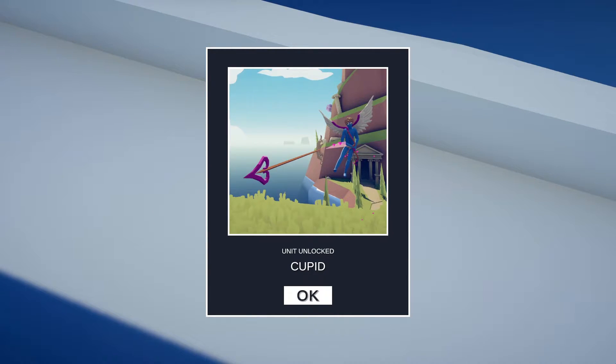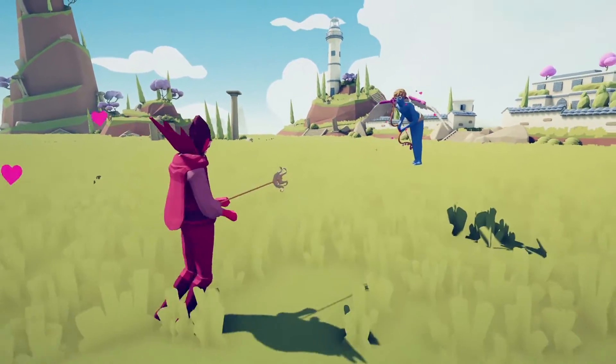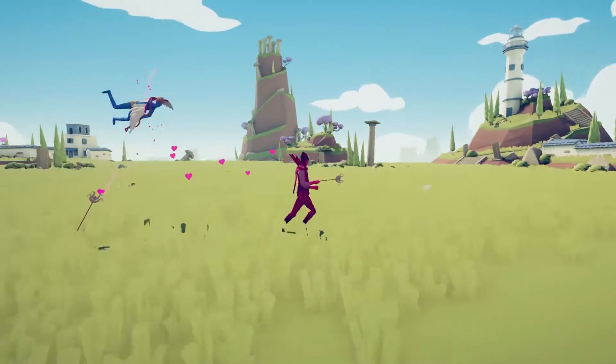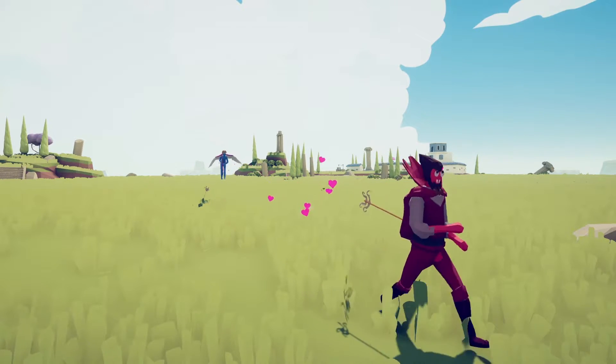This one shoots its arrows at the enemies and makes them fall in love - I think it lasts about 10 seconds. It's pretty funny if you've got an enemy on one side with Cupid, an enemy on the other, make it fall in love, and it just stands there and takes the hit from the other unit.